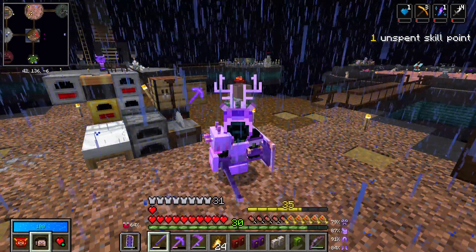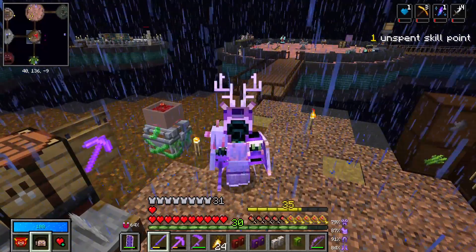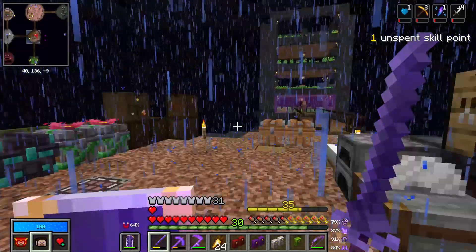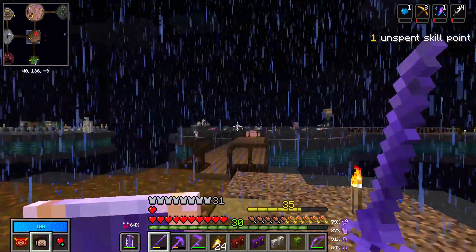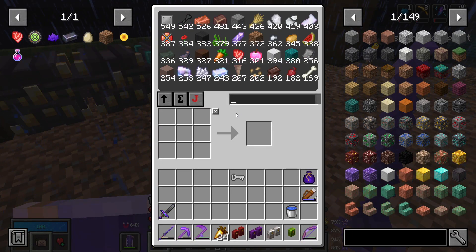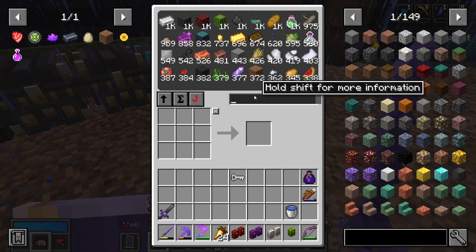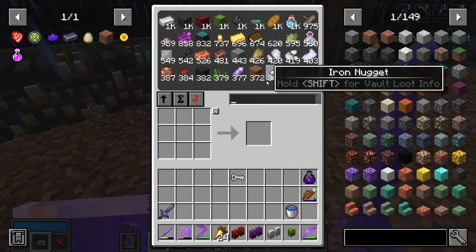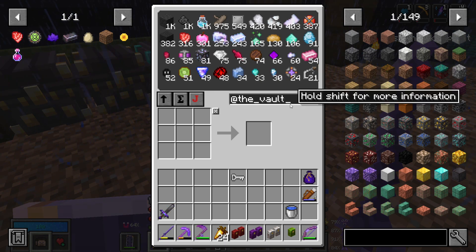We are back inside Minecraft Vault Hunters. That opening clip was me panicking to get the blank key, which we now have - I made it with like nine seconds remaining. Inside the bounty table I had to smelt up so many resources. I think I smelted up like 32 vault diamonds and also a lot of our chest scrolls and a load of other scrappy items that I don't think I'll use.